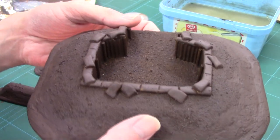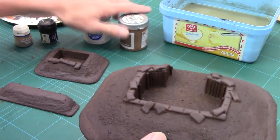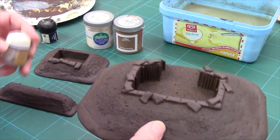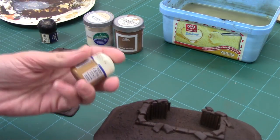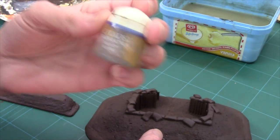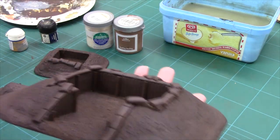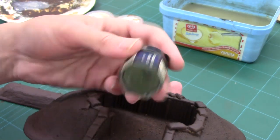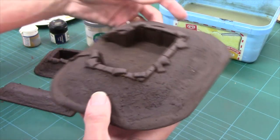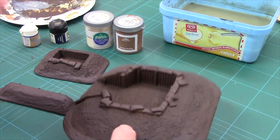There they are, all base coated now and looking rather nice. There are a couple of jobs to do: I want to dry brush the earth — I'm going to use a brown and a bit of beige just to lighten it up for a final highlight. I want to paint the sandbags with an ochre. We've covered sandbags in the past — there's a video on how you can paint them up loads of different ways. And then finally for the metal buttressing, I'm going to go for a military green — a khaki green, any sort of olive drab. You can do it in any colour to be honest.